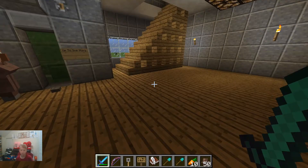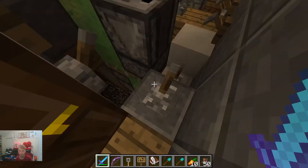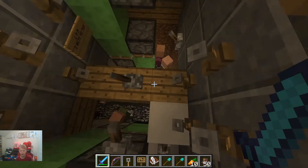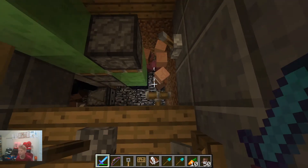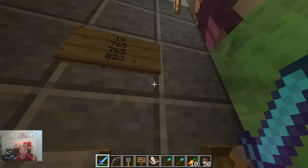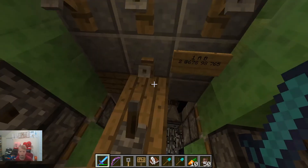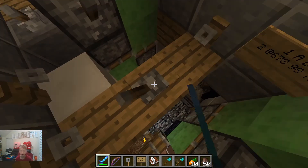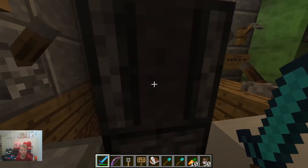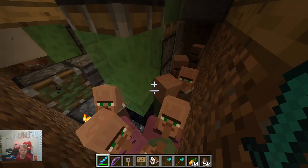Let's go ahead and go inside. Here it is — No Entry, 24/7. Look at this garbage in here, what the heck is this? I look down and there's pistons all over the place. I don't know what this stuff means and he put these random signs all around here, a bunch of trip wires.